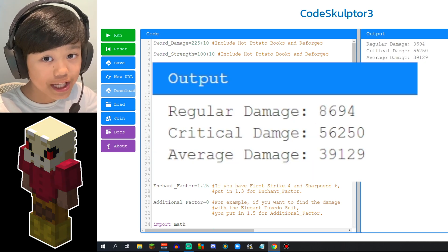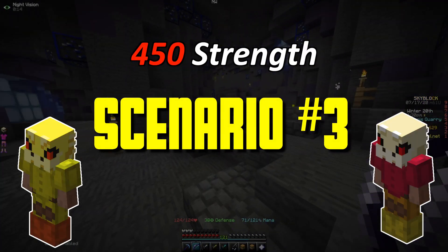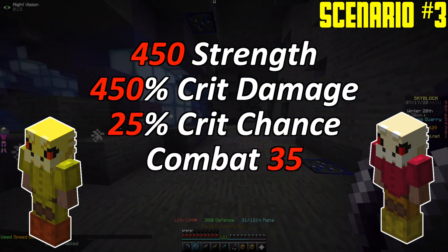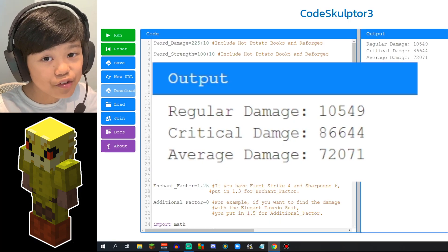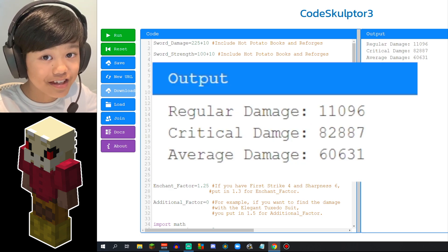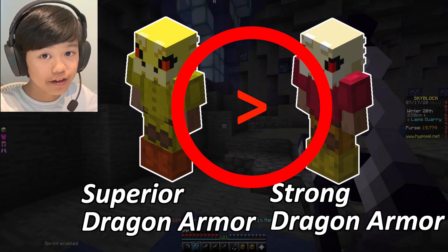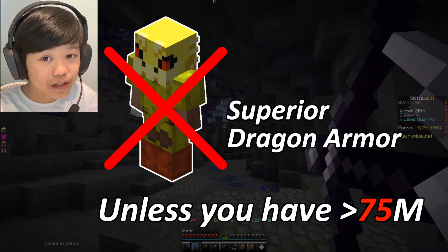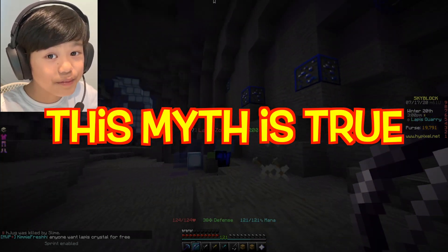Scenario 3: 450 Strength, 450% Crit Damage, 25% Crit Chance, Combat Level 35, and the Fierce Reforge. The Superior Dragon Armor does 72,071 damage. The Strong Dragon Armor does 60,631 damage. Strong Dragon Armor never beats the Superior Dragon Armor 99% of the time in terms of damage. So although I won't recommend the Superior Dragon Armor unless you have over 75 million coins in your bank, this myth was true.